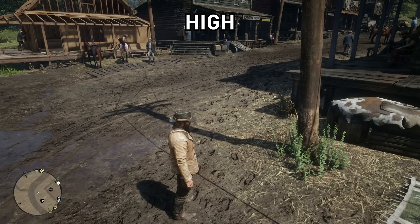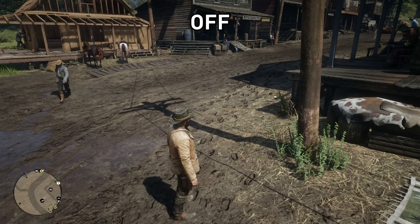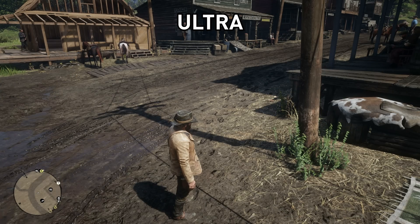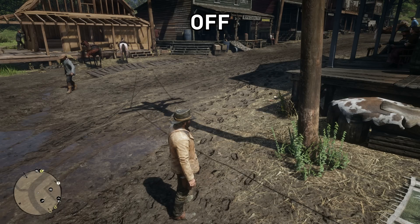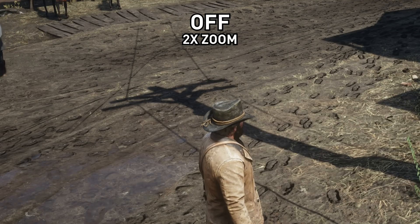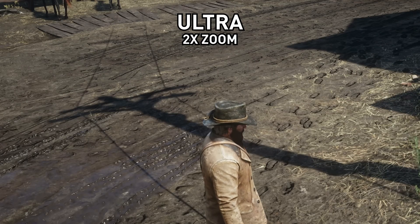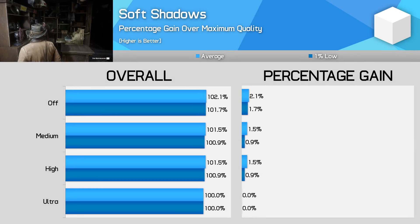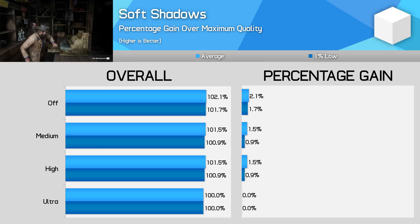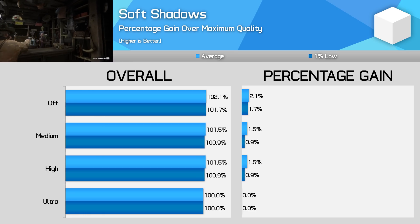Soft shadows is another self-explanatory setting. This governs the game's distance-based shadowing, giving shadows softer edges as the shadow is further away from the source — as you see in real life. Each of the three main options gives less accurate and less defined edges, while turning soft shadows off entirely delivers sharp shadow edges. Off isn't a bad setting choice but medium seems quite low resolution even with ultra shadow quality. For most gamers I'd recommend using the high mode here, gaining around 1.5% to your frame rate. Turning off soft shadows didn't provide much of an additional advantage, so unless you prefer the look of sharper shadows, I'd keep this setting enabled.